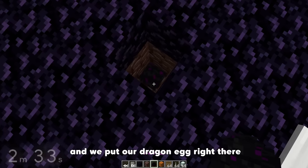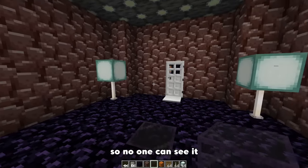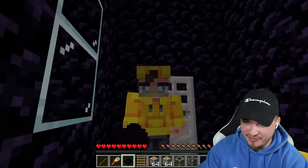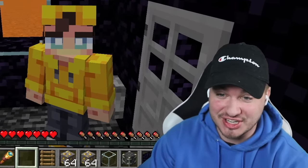We put our dragon egg right there with some tinted glass above it so no one can see it. Then of course, let's get our stuff and fill up the base, make it look nice. Last but very not least, we need to put down our dragon egg because if this thing breaks, that means we technically lost the challenge. So let's make sure that doesn't happen.